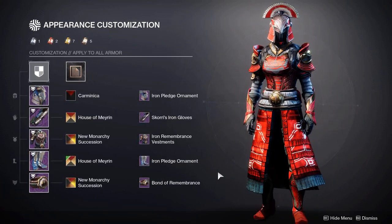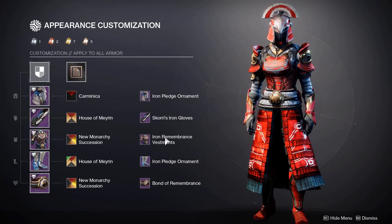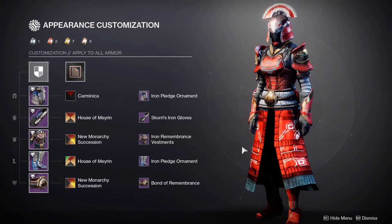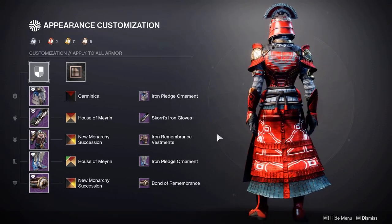Something else to note is that if you are a Warlock, fashion is more dependent on the helmet and the robes. These will dictate most of the set, and I would highly recommend not picking two pieces from the same set for the chest and helmet, as it will make it much more difficult to separate your set from most people's and make yours unique.